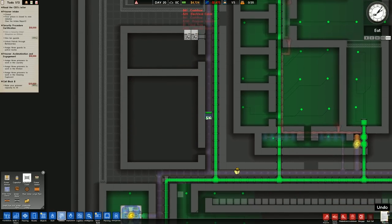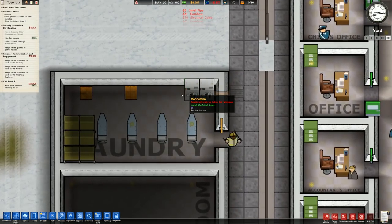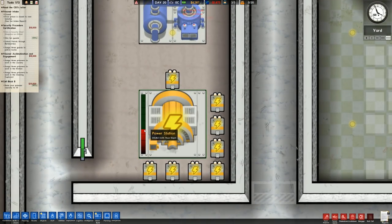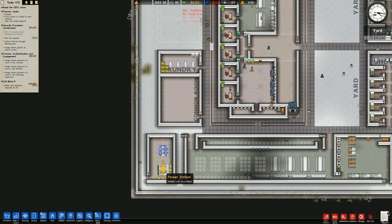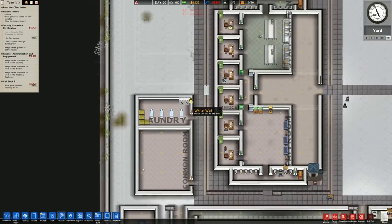That should do us for now, and then we also need some laundry baskets - done like so. That is technically the laundry done. I'll run in some power - power will go into there and in this room power goes in about there. We do need some piping, we'll run that in there. Power is fine - we're running on about a third of our maximum power and we've got a lot more spaces for capacitors.